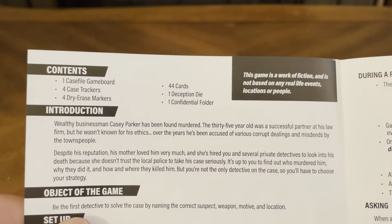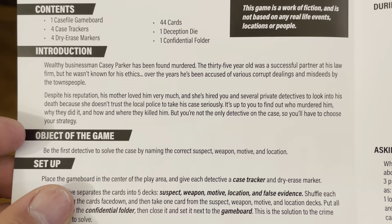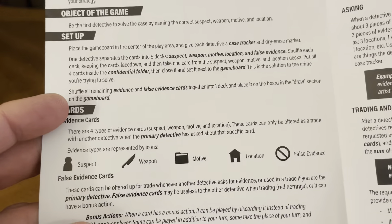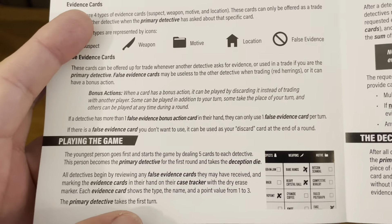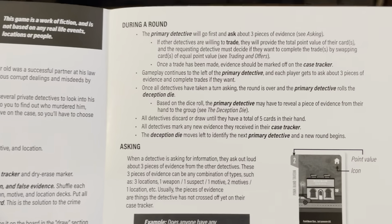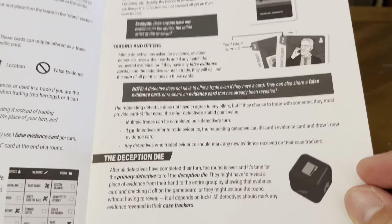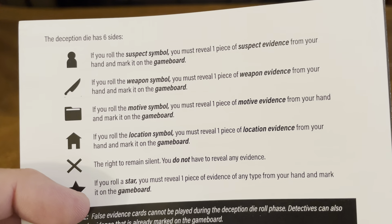Our instruction manual is right here. As you can tell, not many instructions whatsoever. It's for three to four players, ages 12 and up — Case File, Truth and Deception Game. The contents include: instructions, object of the game — be the first detective to solve the case by naming the correct suspect, weapon, motive, and location. Setup includes cards: suspect, weapon, motive, location, and false evidence.